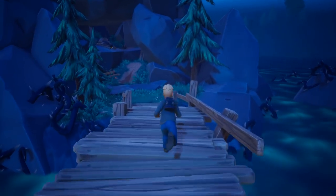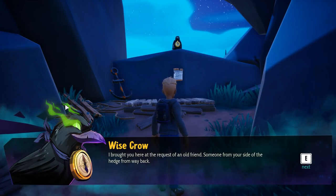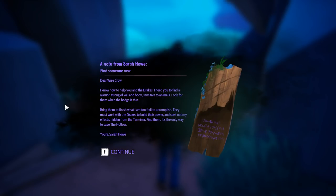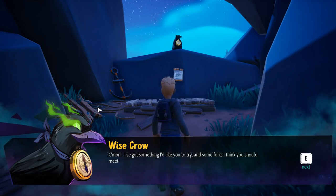I'm going to have a chat with whoever made this bridge — it's a little rickety. I brought you here as a request of an old friend, someone from your side of the hedge from way back. Probably best if you just heard it from her directly. She left me this note: 'Dear wise crow, I know how to help you and the drakes. You need to find a warrior, strong of will and body, sensitive to animals. Look for them when the hedge is thin. Bring them back to finish what I am too frail to accomplish. They must work with the drakes to build their power. Seek out my effects, hidden from the Terminer. Find them — it's the only way to save the hollow. Your friend, Sarah Howe.' So here we are. You've got that youthful vigor we need. Come on — I got something I'd like you to try and some folks I think you should meet.